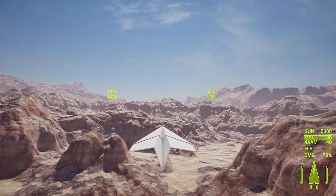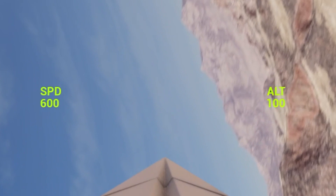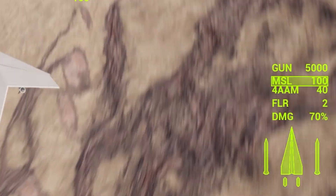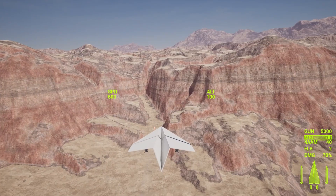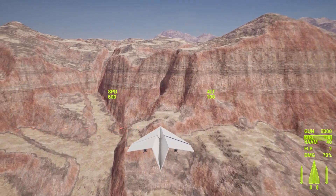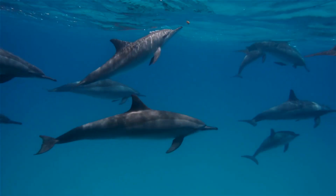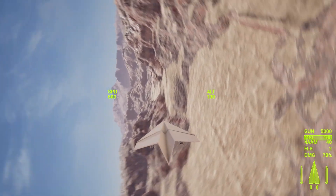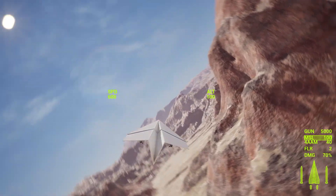Let's take it one step at a time, starting with the HUD. Here's my initial design: speed and altitude in the center, and on the bottom right, info about weapons and plane health. We've got the number of gun bullets, the standard missiles left, and the four air-to-air missiles that we don't actually have yet. Then we've got the damage to the plane and the flares — yeah, I don't have those either. Anyway, enough talking about the HUD.